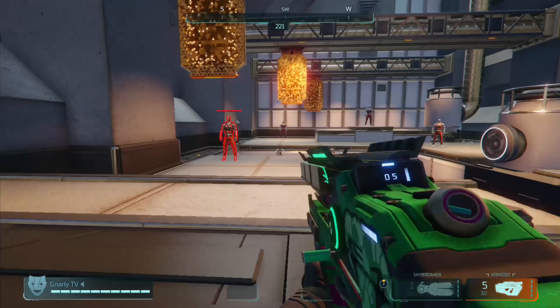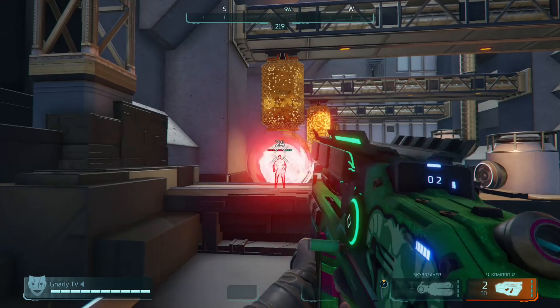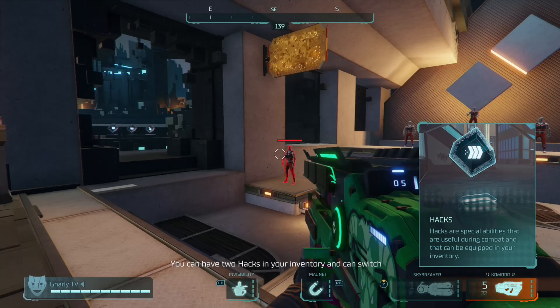The Komodo, on the other hand, deals damage on the same principle as the Skybreaker, except it's a little bit less — 18, 20, 24, 27, 29 depending on distance.